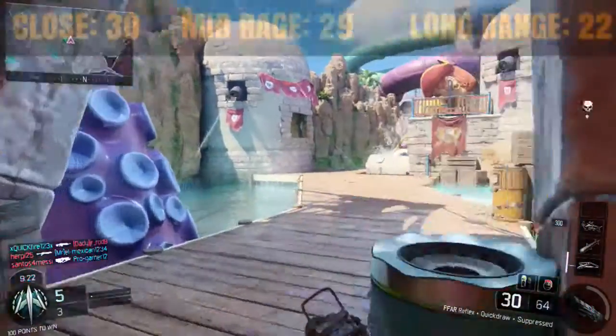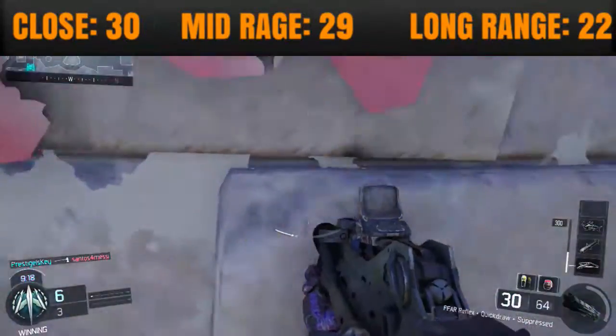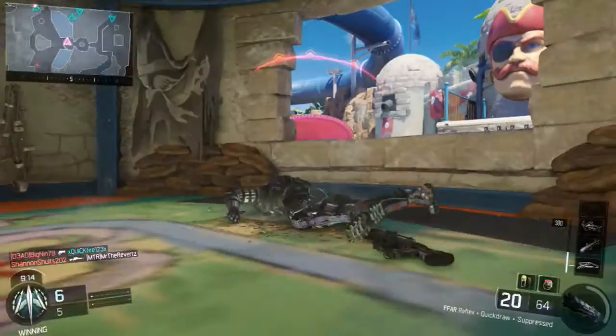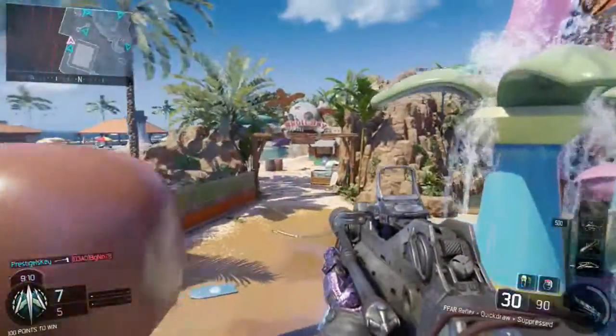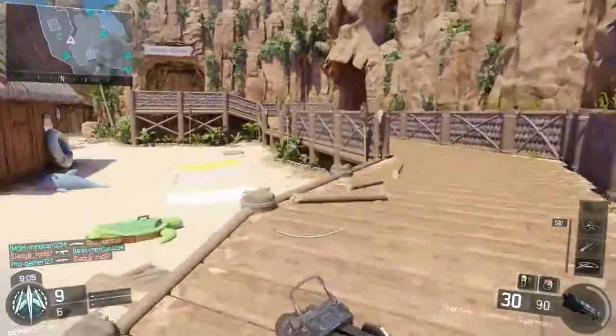Starting off with the damage profile, the FFAR does 30 damage up close, 29 at mid range, and 22 at long range, so it's very similar to the ICR or the HVK. You might have heard a lot of people comparing this gun to the HVK30 or the ICR, because when players compare guns the first thing they look at is the damage profile — that's why you hear that comparison a lot.